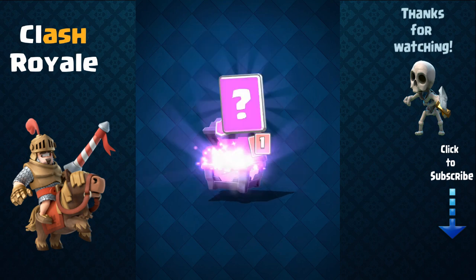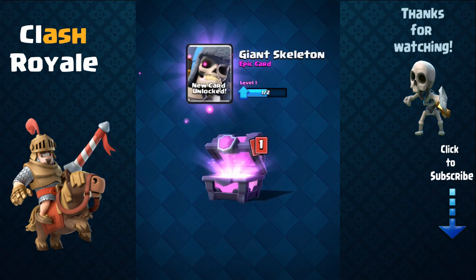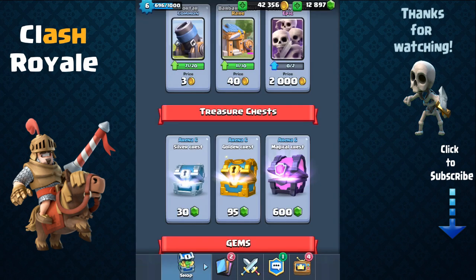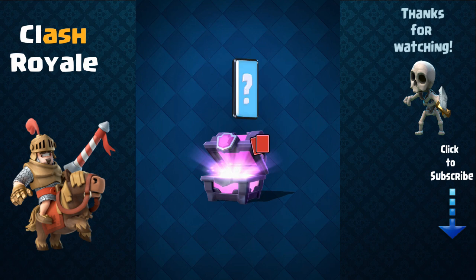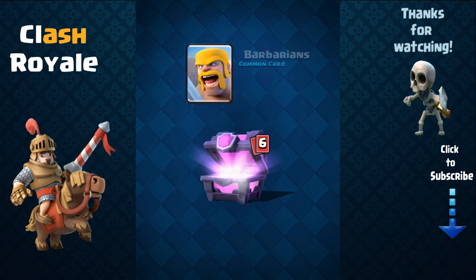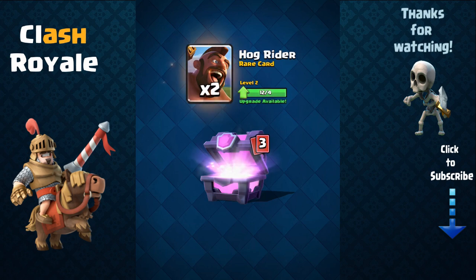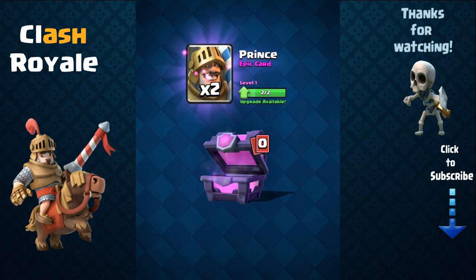Giant, tombstone, goblin hut, giant skeleton — not really a card that I like. Goblin barrel is great but they did nerf it, and I believe goblin barrel at the moment isn't as good as it used to be anymore. Bomber, hog rider — nice. I only have level 2 hog rider so I'm hoping to get a pretty powerful hog rider.